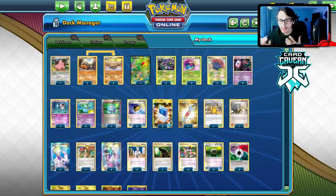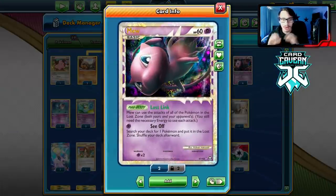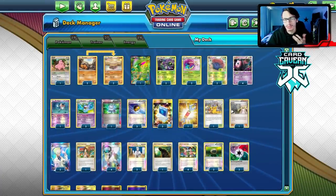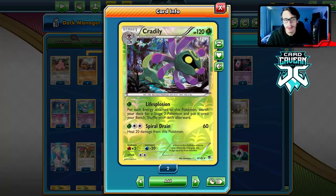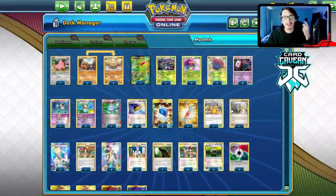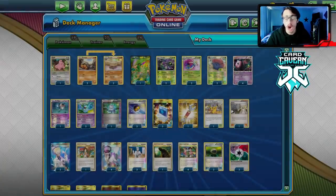It's almost unbeatable if it sets up. The whole idea of this deck: you use Mew Prime to set up. You use Seeker to throw a Celebi into the Lost Zone. Mew can copy any Pokémon's attacks from the Lost Zone. You use Life Explosion with the blend energy — Grass and Double Colorless — then you put a Superior Energy, a Vileplume, and a Reuniclus into play on your bench.